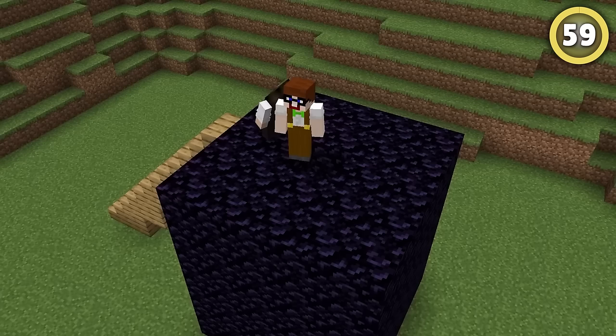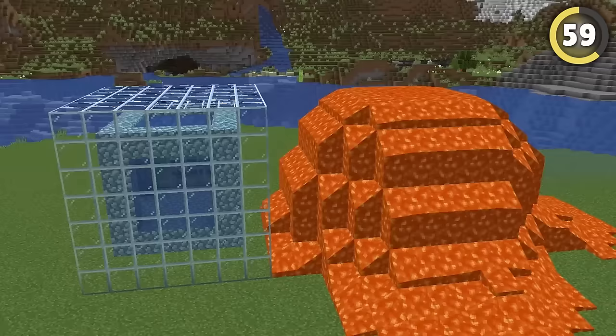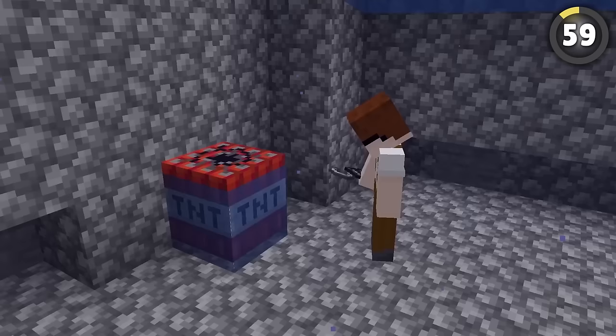Instead of just moving an AFK player to an obsidian box, how about putting them into a water-filled box with regenerating walls? All you have to do is place lava on the outside of the box, place a conduit to stop them from drowning, and an elder guardian will make sure it takes them literally forever to mine out.